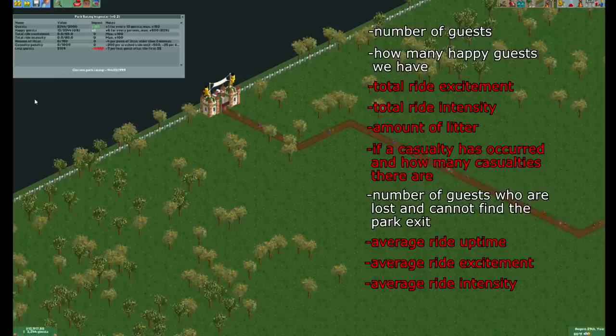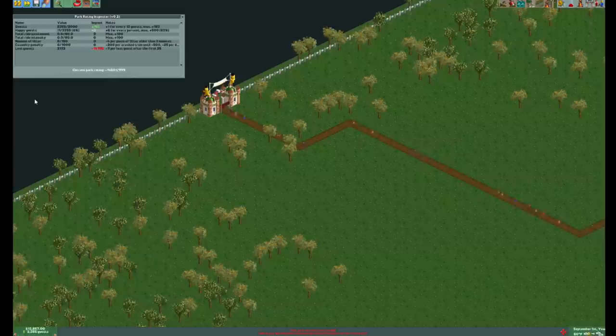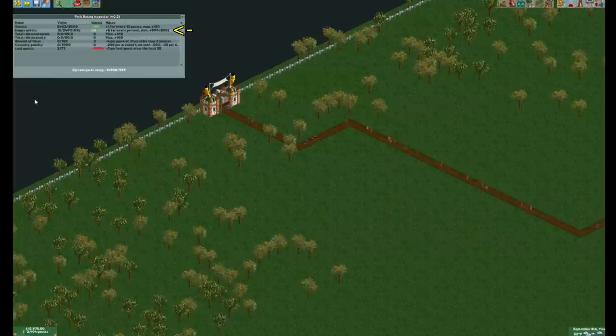For every 13 guests we have in the park, our park rating increases by 1. This rating caps at 153. Next is the number of happy guests — it goes up by 6 points for every percentage of happy guests. Since everyone will be crowded together, they will become very unhappy very quickly. So this statistic is essentially negligible.